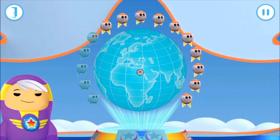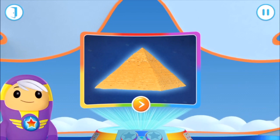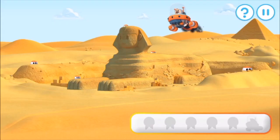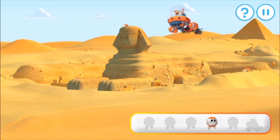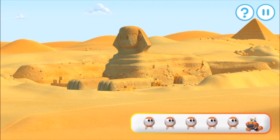Pyramids of Giza, Egypt. Thousands of years ago they built these huge pyramids as a burial place for their kings, called pharaohs. The Grimbots have gone into hiding around the pyramids of Giza — try to find all of the Grimbots on the screen. You found all the Grimbots! Great work, Go-Jetters!